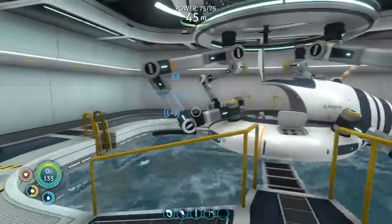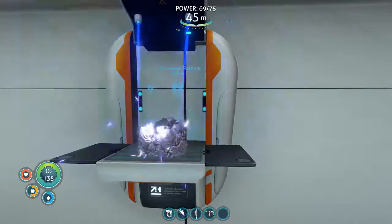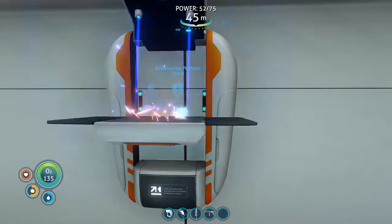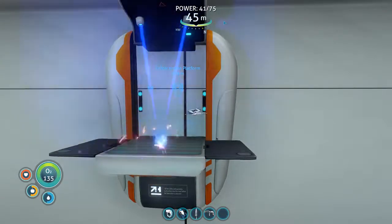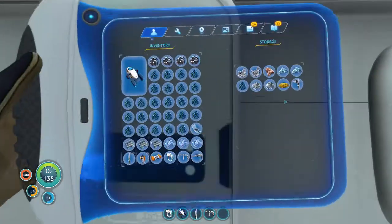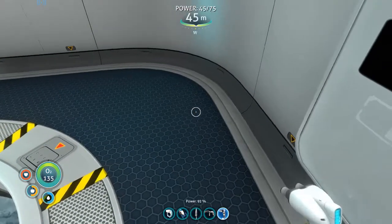I forgot they don't automatically give you beacons at your base - it's kind of an annoying thing. The thing I like is it automatically aligns you as well. We're getting tons of power just from one solar panel. I'm just going to get one of these. Just curious if I can actually craft a radio. I guess that'll be in this menu anyway.